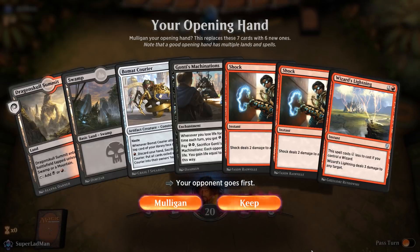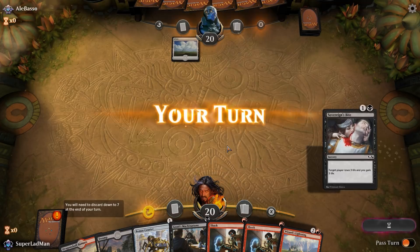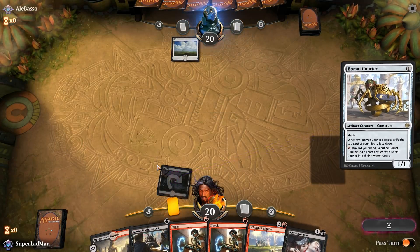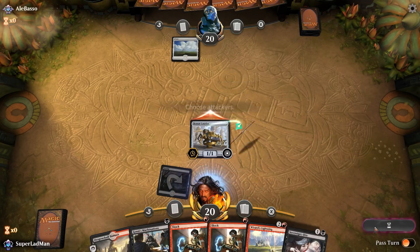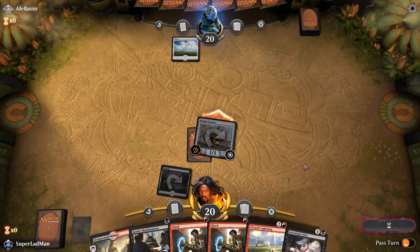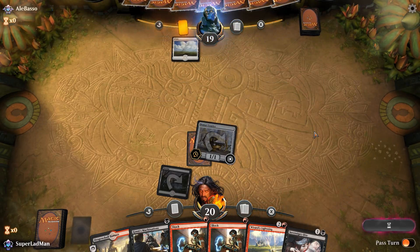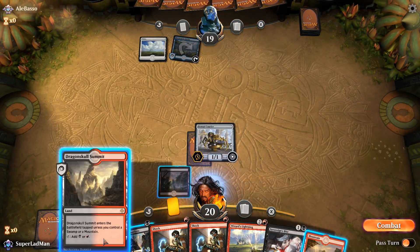Game one. We have turn one Courier, turn two Machinations and Shock — alright, on the draw. Opponent doesn't lead off strongly. We get a Sovereign's Bite, which is awesome — six-point life swing. Always nice. It's like a Lightning Strike except it buys us an extra turn on occasion as well. Looks like blue-white, possibly Turbo Fog — if it is, we're going to be laughing all the way home.